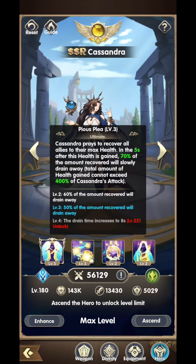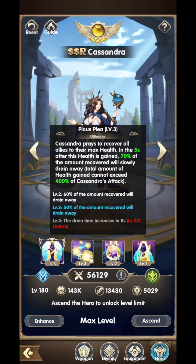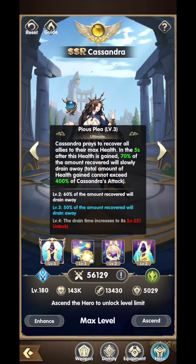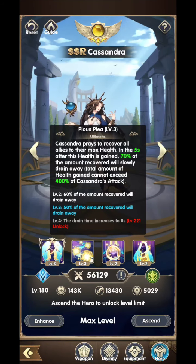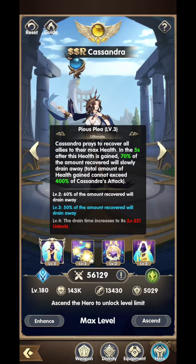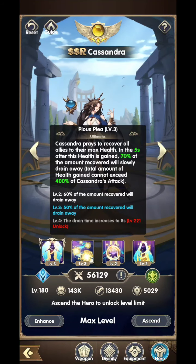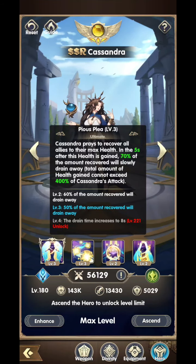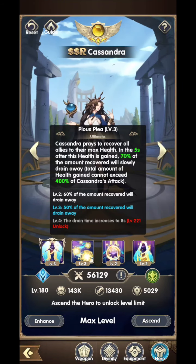At level 2, 60% of the amount recovered will drain away. At level 3, 50% of the amount recovered will drain away, so we've gotten to level 3 now — that means half of the healing we give with Cassandra will drain away over 5 seconds. When you get to level 4, the drain time increases to 8 seconds, which is pretty awesome. Whenever she ults, she's going to give all of this healing to everyone. You just have to imagine that she's going to be keeping everybody alive and giving everybody a boost of health.